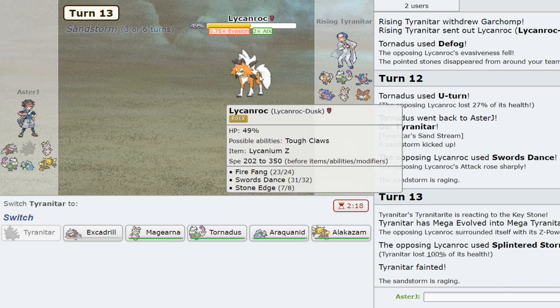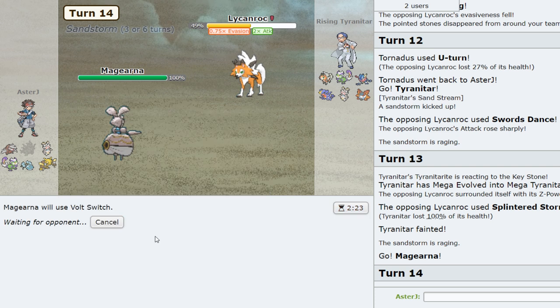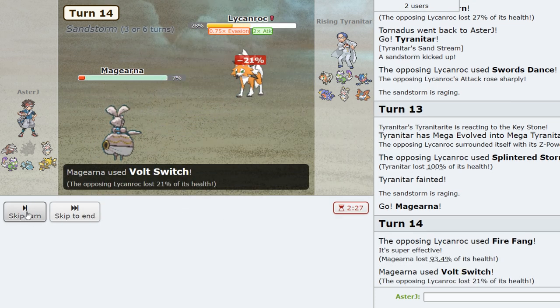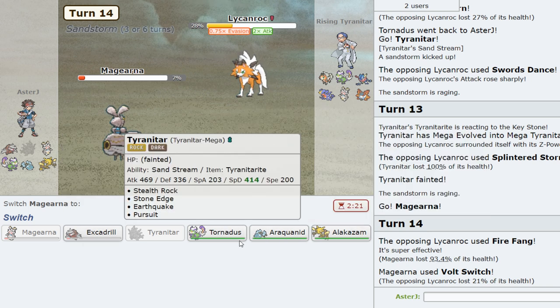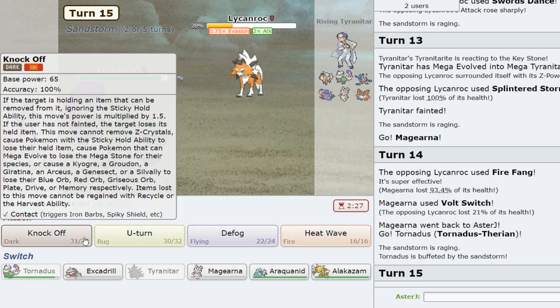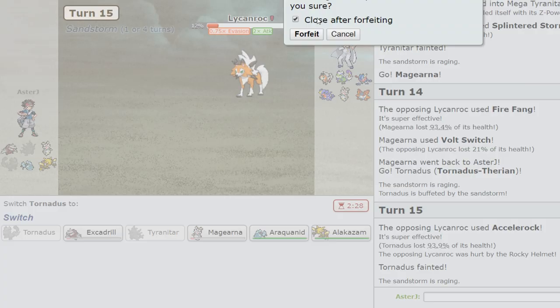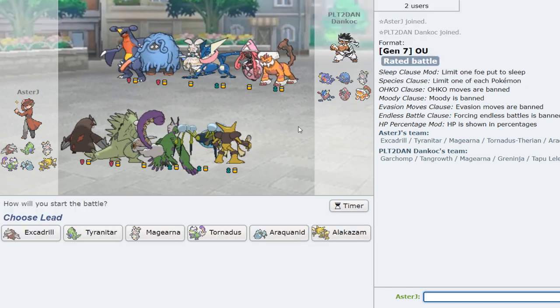That tells me he probably doesn't have Drill Run and is just Z Stone Edge. So I think Magearna is good here. I'm gonna go for a Volt Switch — Fire Fang does not knock me out. He has the sand boost, which is a little problematic. I don't really have anything to switch in here. I don't know why I didn't knock this thing out when I could have. Accelerock's gonna knock me out. Yeah, okay, so that was a huge blunder. We're gonna forfeit that one. That was a really bad miscalculation. I don't know why I thought Volt Switch would knock out Lycanroc — it definitely wasn't going to. I think as soon as it sped up it was pretty much game. I should have U-turned into my Drill realistically, but even that was too low to take an Accelerock. It's all good, I'm just gonna move on to the next game.